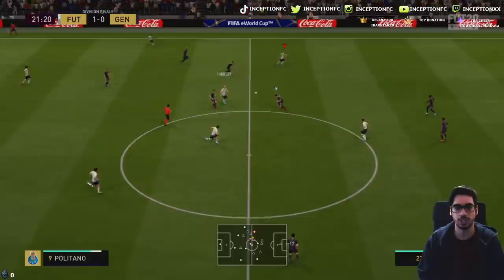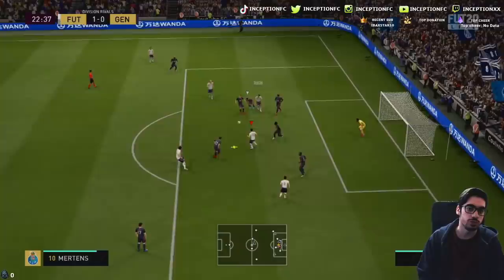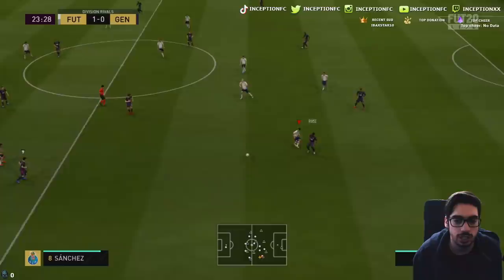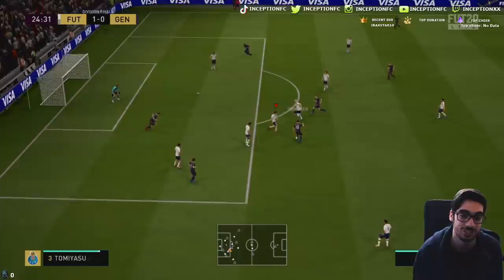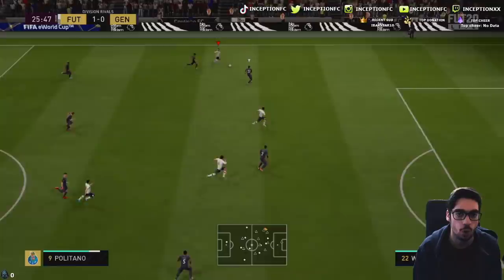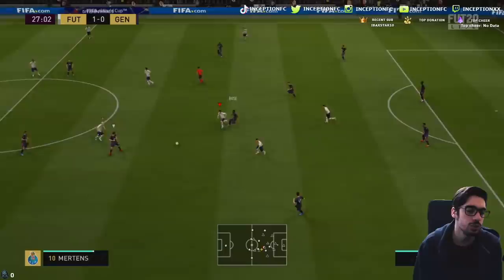That physical presence with his massive body type is huge. I tried a lob pass first-time volley — oh my god, that would have been beautiful. This card is really good. I need to get him for objectives because he's freaking nuts. Look at that tracking — beautiful defending without any instructions. The way he positions himself and marks players without a shadow chemistry style, just like Lauren Blanc — it was pretty obvious this guy was going to be a beast.